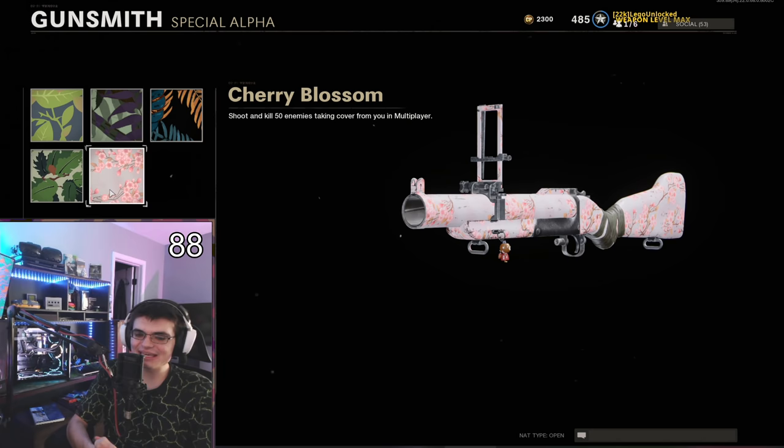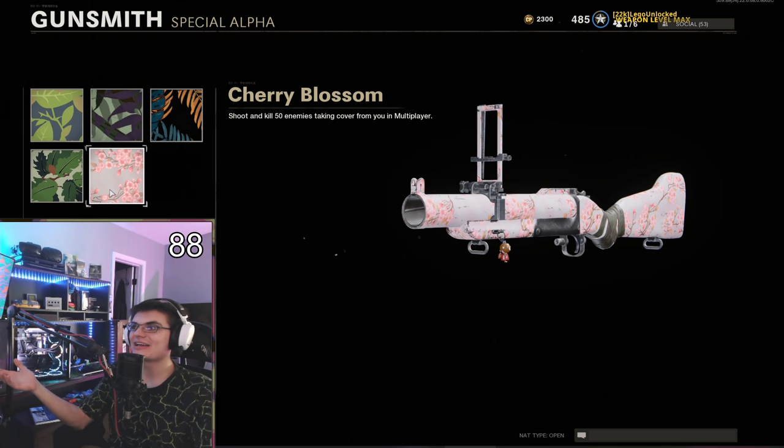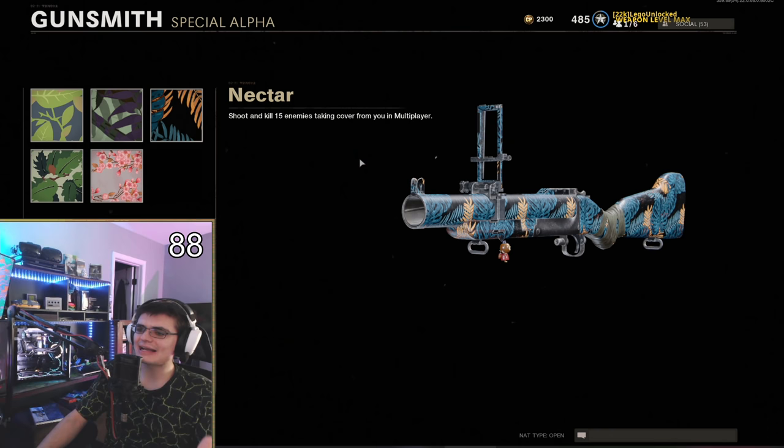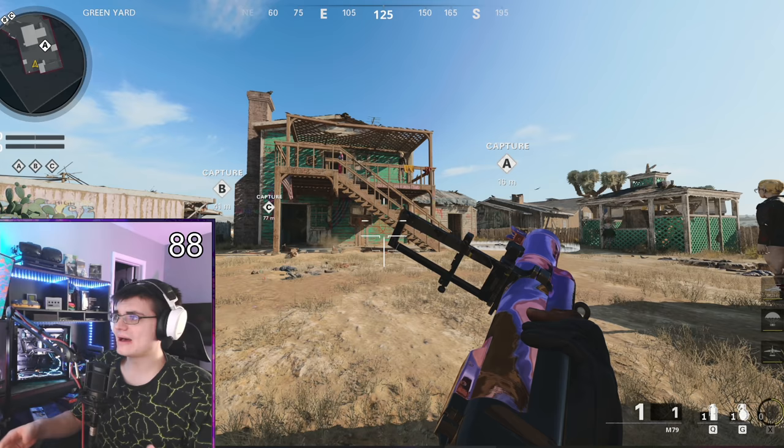Now we're on challenge four: shoot and kill 50 enemies taking cover from you in multiplayer. This is essentially killing enemies behind cover, just like with the ARs, and it's another challenge I get tons of questions about. Let's hop in-game and I'll show you the specific spots I'd use. I'm only showing Nuketown because my strategy would pretty much be to just run hardcore Nuketown 24/7.